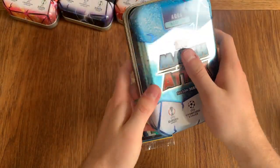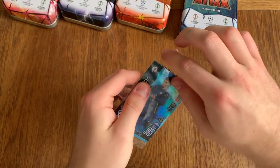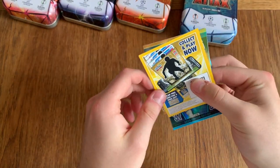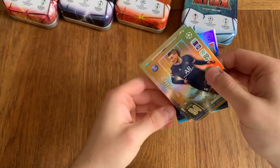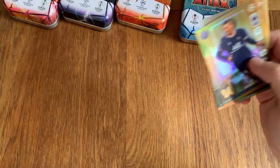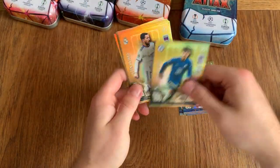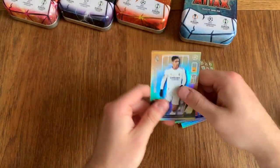We have got a final packet to open: three Limited Editions and the guaranteed Aqua Limited Edition — Christian Pulisic. The code card, and the three Limited Editions being Marco Verratti, Sadio Mane, and Raphael Varane. Let's have a look at all the Limited Editions: Lamella, Coutinho, Torres, Davies, Havertz, Hazard, Oblak, Declan Rice, John Stones, Verratti, Mane, and Varane.